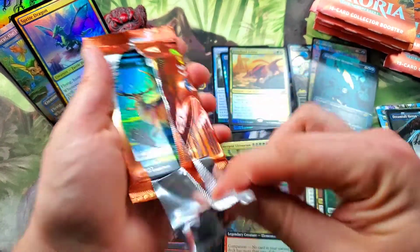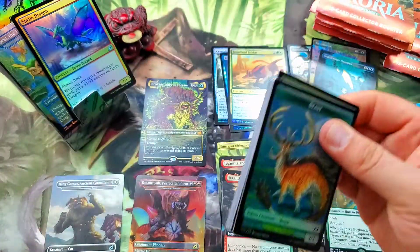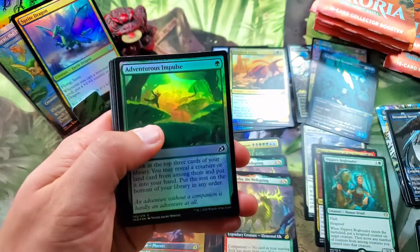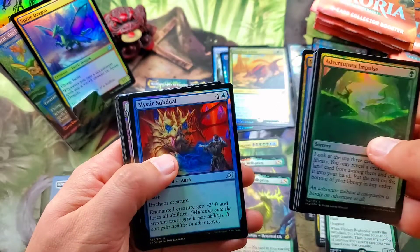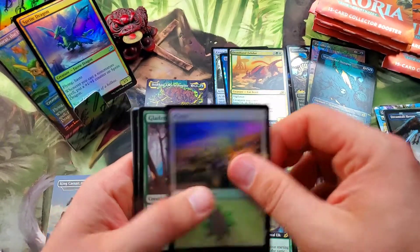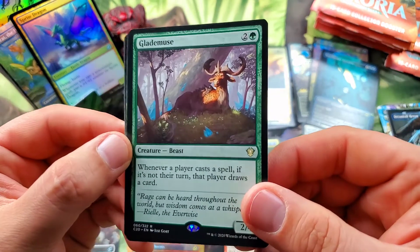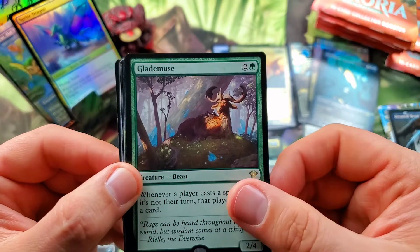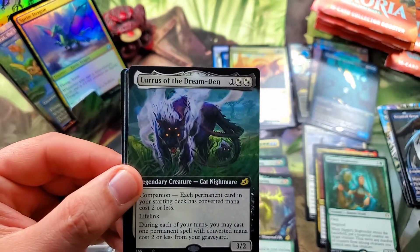Remember, all of your collector boosters are first run so they all have the crazy corona Death Corona. Then another — that's four beast tokens, it's kind of crazy. Another Sprite Dragon, Mystics of the Glade — Glade Muse for our commander card. That's really cool artwork there — see the crystals just hanging out. Very cool. Into Lorius of the Dream Den, very nice.